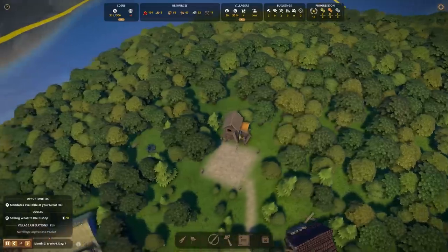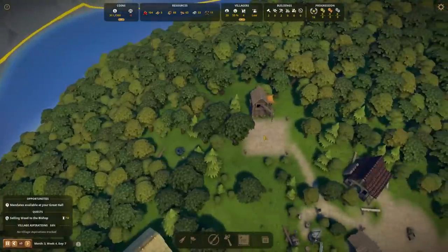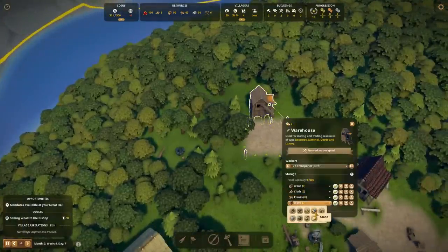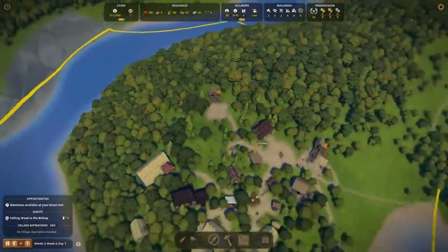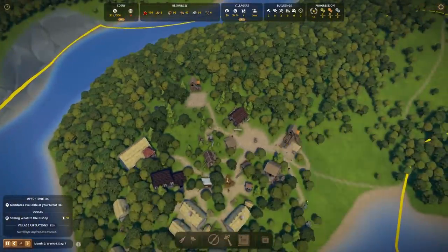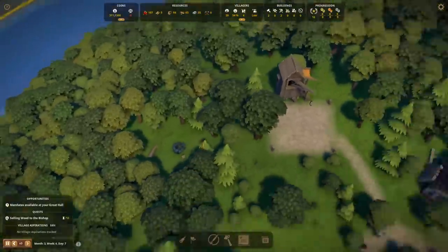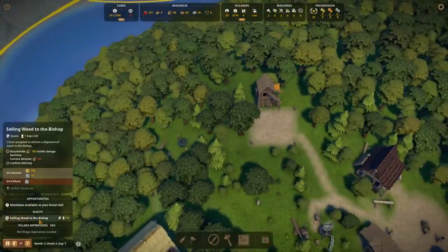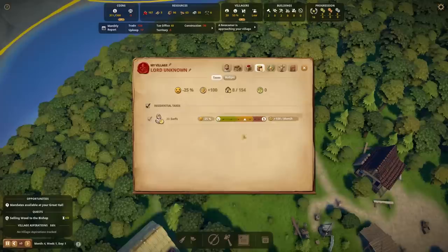Do we have more than one for stone? No, we have three wood. There's no stone nearby here — that's fine, we'll just put it there. I think we're good. We've got 94, going on 100. I don't want to miss this quest because that is 100 gold, and 100 is a very high number.